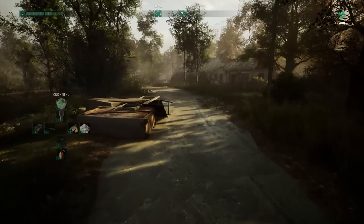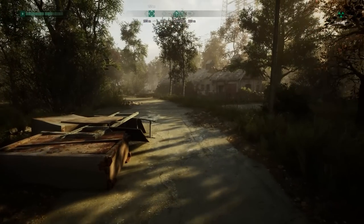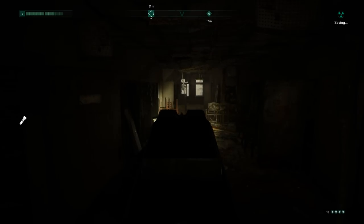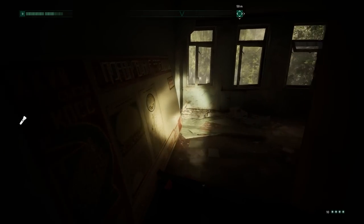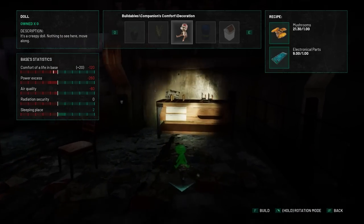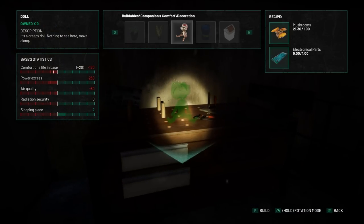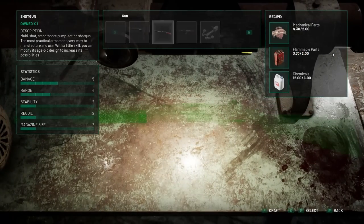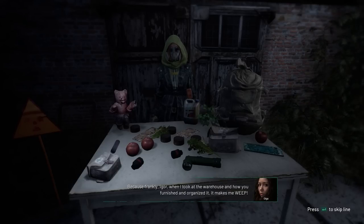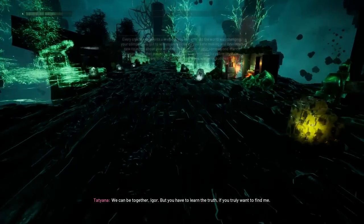Chernobylite is a game set in a not-so-fantastical but still pretty out-there version of the zone, where you play as Igor, a former scientist at the Chernobyl NPP who's trying to return there after 30 years to look for his lost lover, Tatiana. Along the way you'll be able to build a base, manufacture your own weapons, teleport for ease of travel, get scolded by a woman for your lack of cleanliness, and alter the space-time continuum.